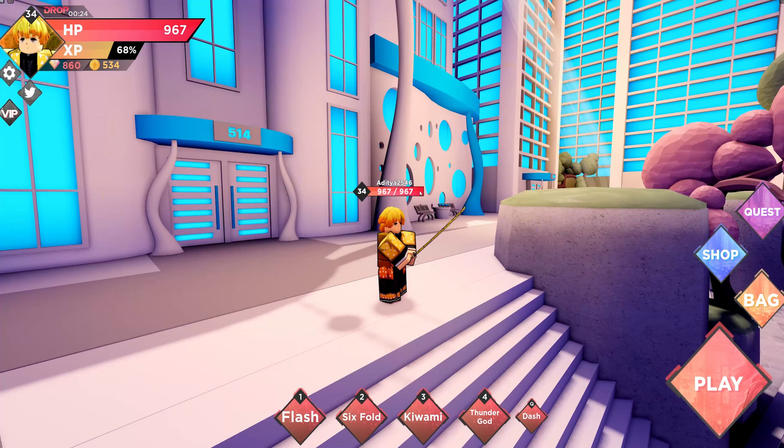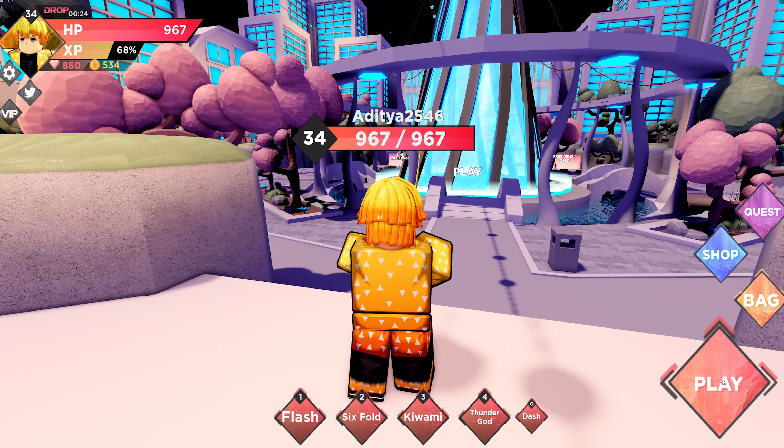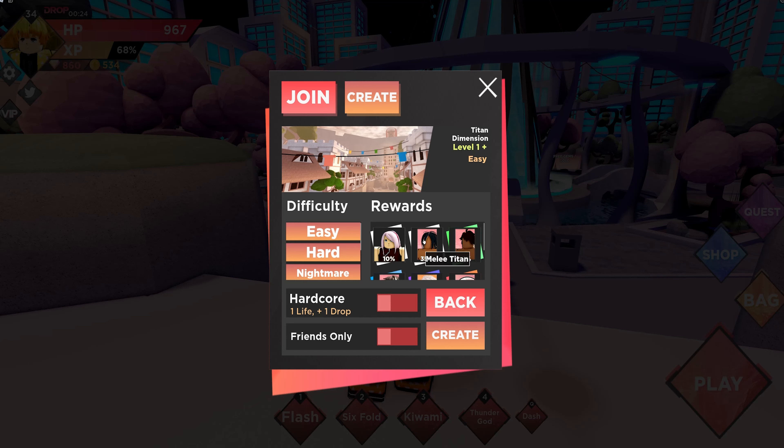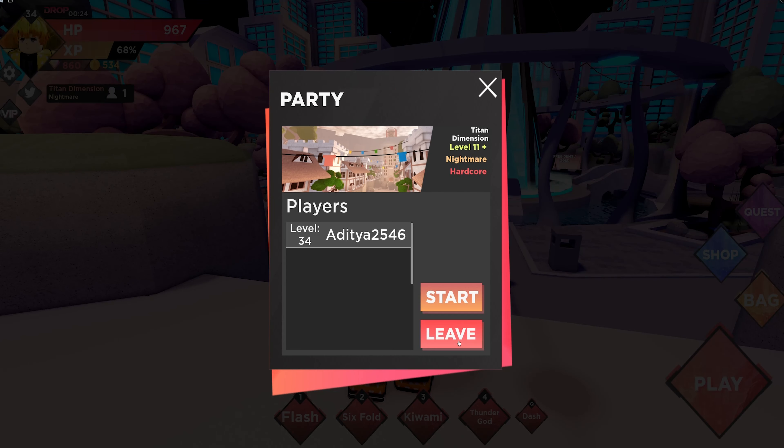Now I'll show you the method for getting gold from lower levels. What you want to do is go to Blade, then Create, and select the Titan Dimension. Then go to Nightmare difficulty, then Markable. Then hit Create and Start.